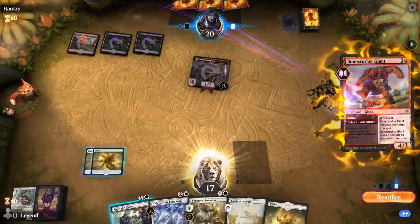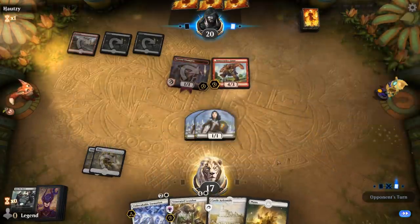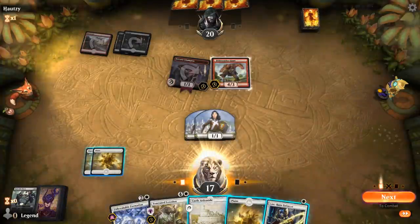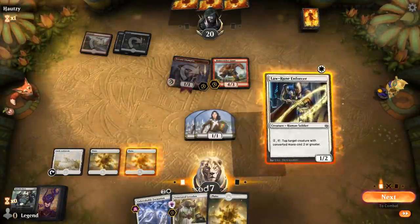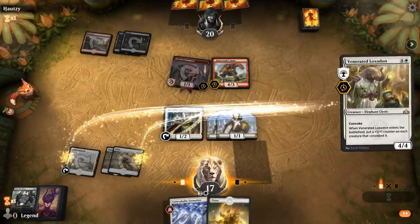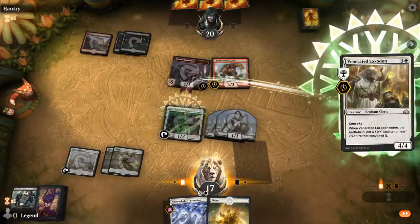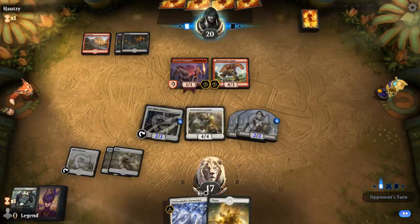Opponent plays a Giant — that's fine. Make some 1/1s. Drawing another 1-drop is good here since we can give that a +1/+1 counter as well. Formation next turn should be good as the Loxodon will become large enough to attack past the Bonecrusher Giant.